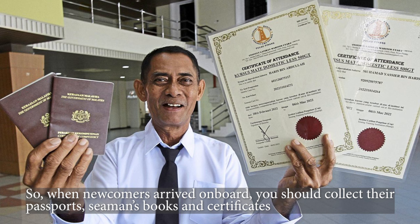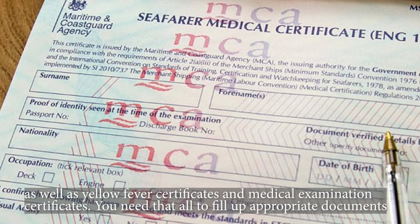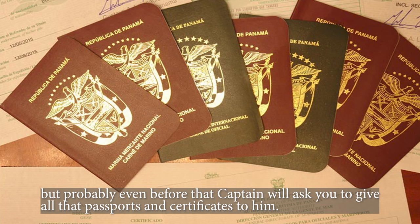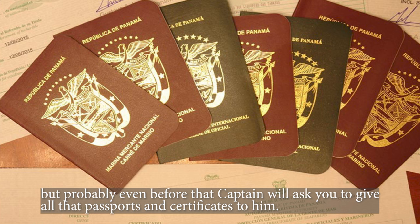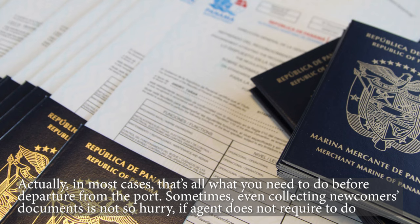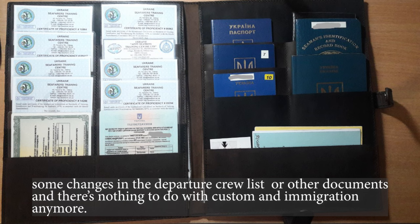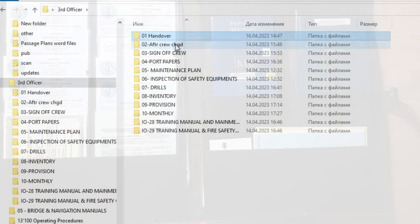When newcomers arrive on board, you should collect their passports, seamen's books, working certificates, yellow fever certificates, and medical examination certificates. You need all of that to fill up the appropriate documents, but probably the captain will ask you to give all those passports and certificates to him first. In most cases, that's all you need to do before departure, unless the agent requires changes to the departure crew list or other documents.